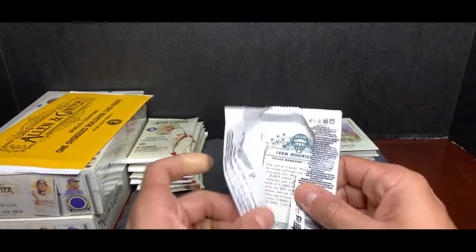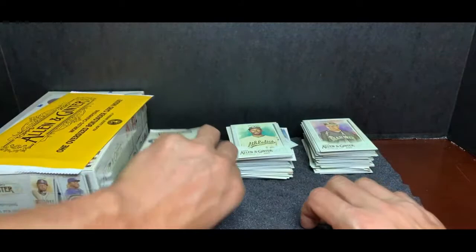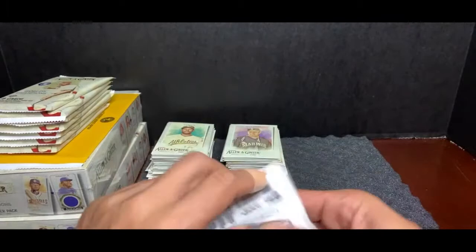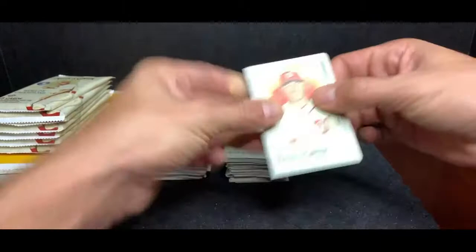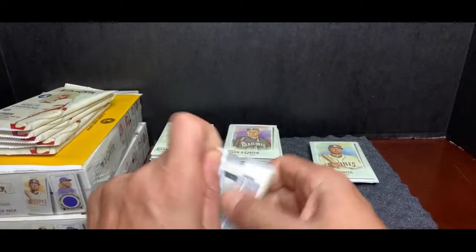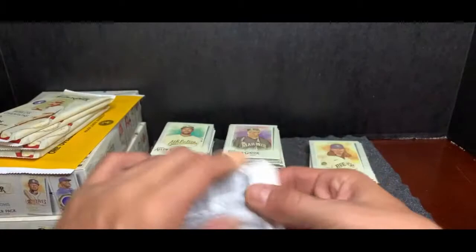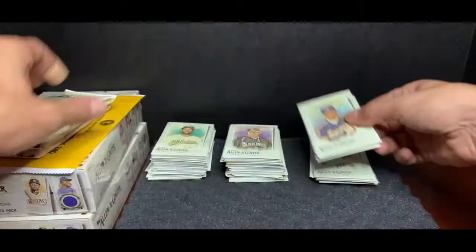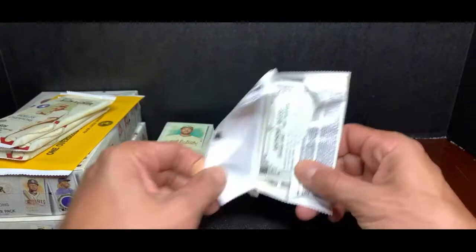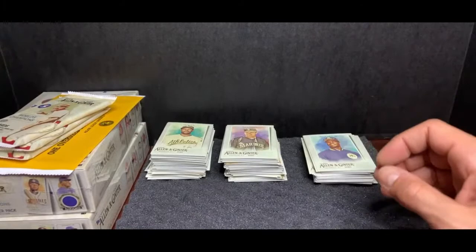So the final stack here. With all these minis, I've got to be careful I don't want one to slide out, so you'll see me go a little bit slower. I believe we have 24 mini cards per hobby box. There are 24 packs in each hobby, and each pack contains eight cards. Nice old school Griffey right there — sweet cards, Seattle.